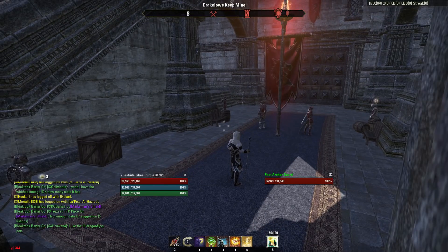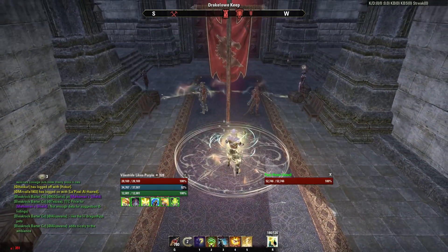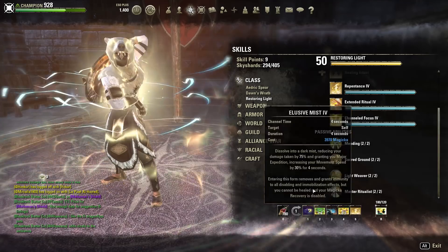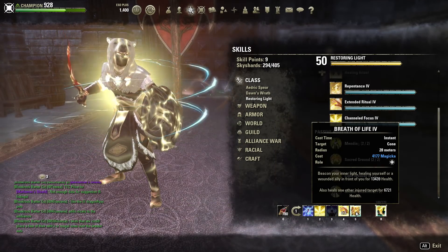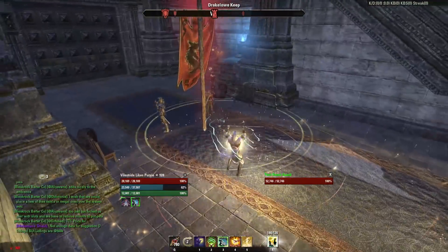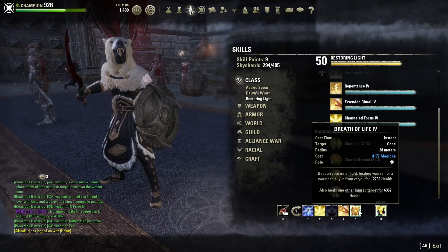This is less critical in a closed environment like a keep, but in the open field it becomes exponentially more important. Once we reach the flag, I want to make sure the first thing I do is lay down all my stationary buffs and heals to get the most out of my mending passives, then go back to laying down sets of Healing Springs on their stationary location, keeping uptime on heal over times like Mutagen or Rapid Regen, as well as maintaining my own buffs like Rune Focus. The only time I want to be using Breath of Life is if allies got stuck at the back and are taking a lot of single target damage, in which case I turn around and give them a big burst heal just until they're safe back in Healing Springs range again.